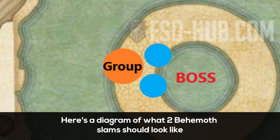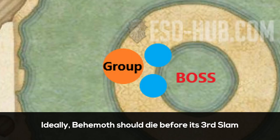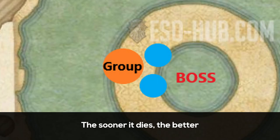Here's a diagram of what two slams should look like. The main reason for this small gap between the AoEs is for people to have room to use melee skills, and ideally the behemoth should die before getting a third slam out. The sooner it dies, the better.